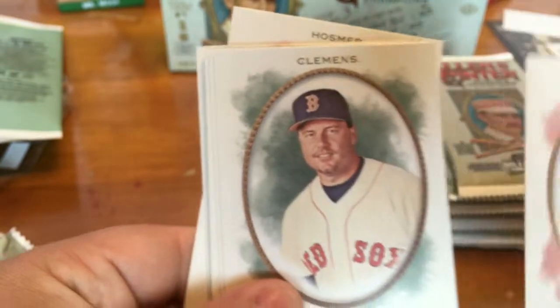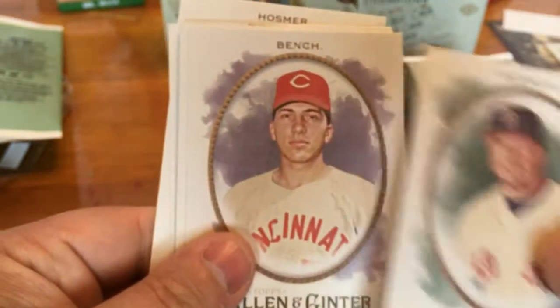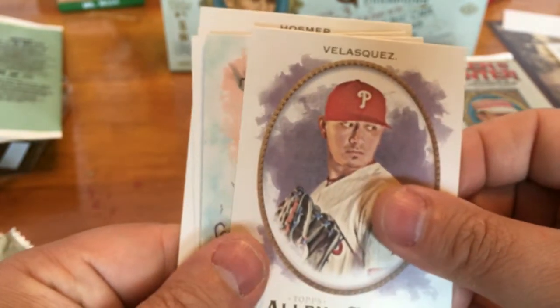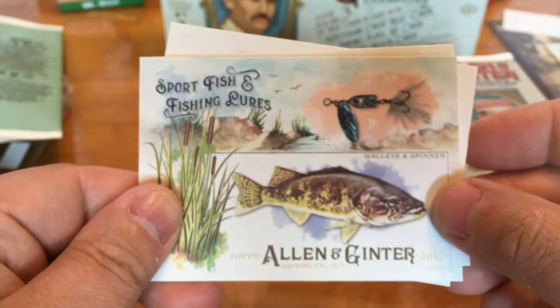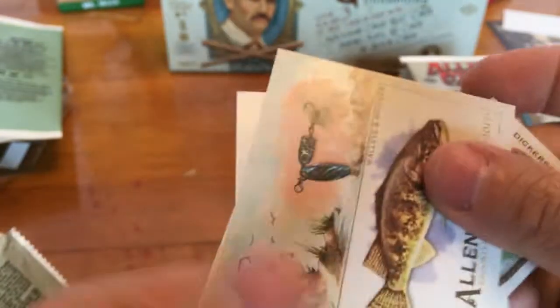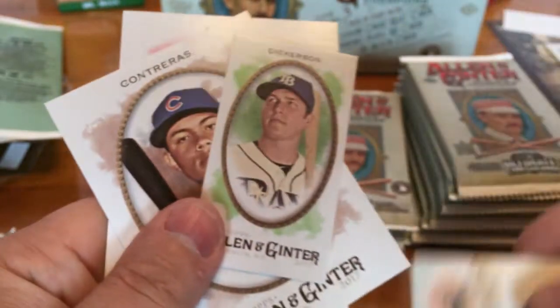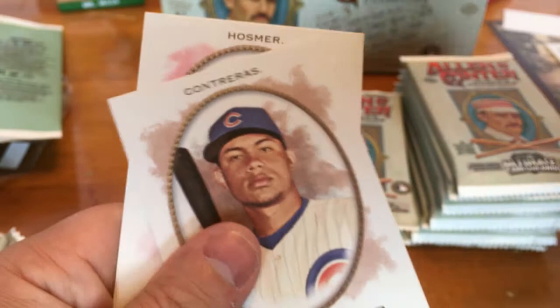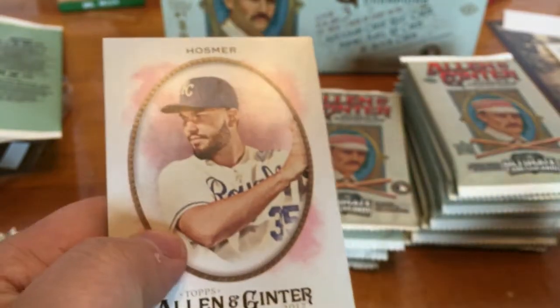Greg Maddux, Roger Clemens, Johnny Bench, Vince Velasquez. Sport Fish and Fishing — Walleye and a Spinner. Got a Corey Dickerson Mini, Wilson Contreras, and Air Cosmos.